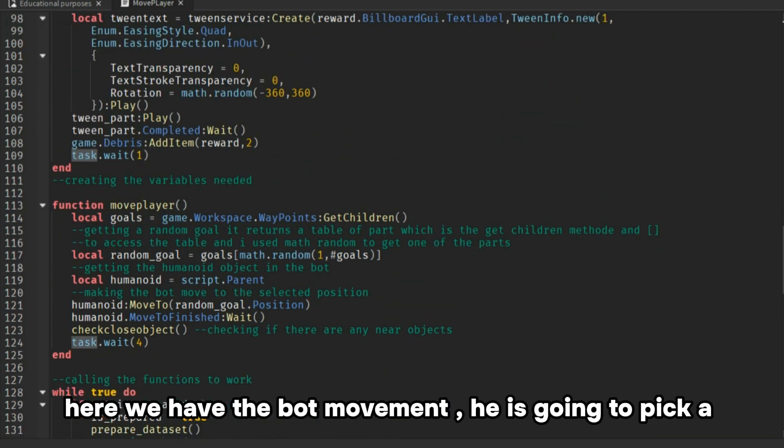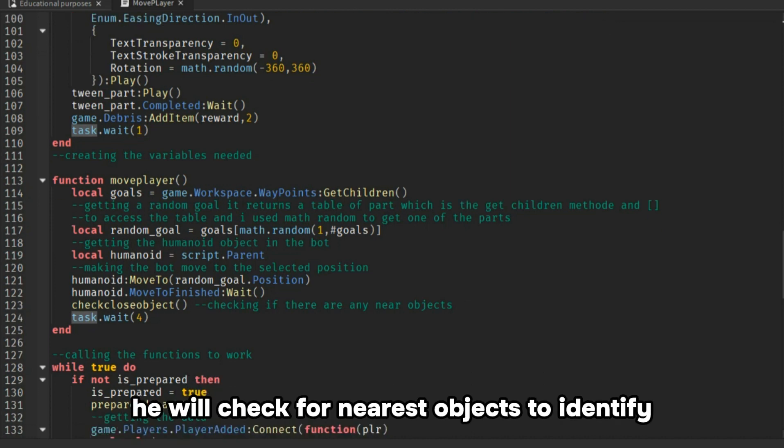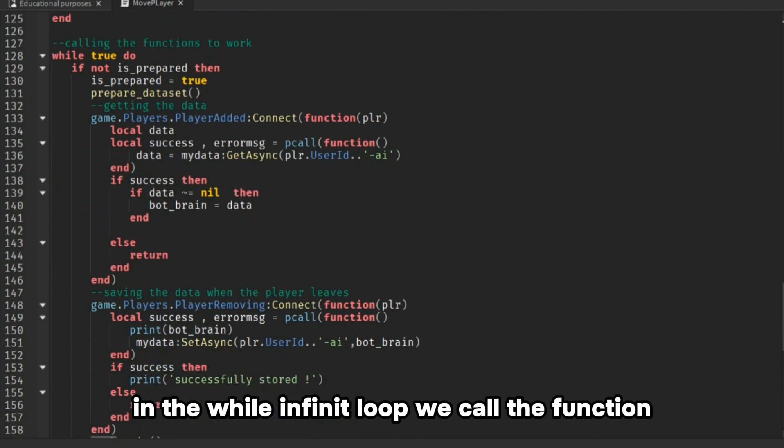Here we have the bot movement. He is going to pick a random path, and once he is there, he will check for nearest objects to identify. In the while infinite loop, we call the function.